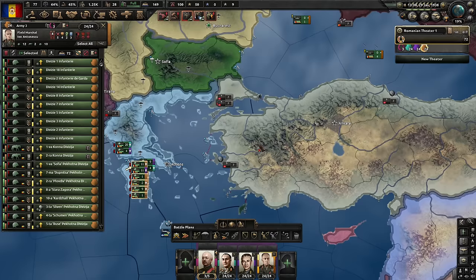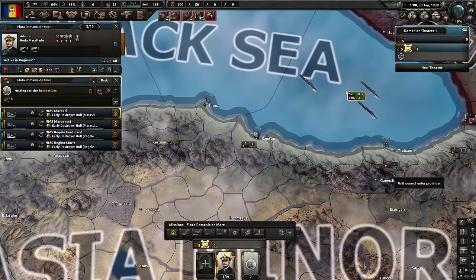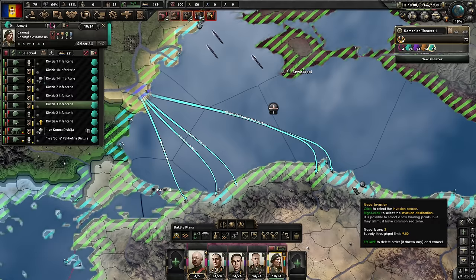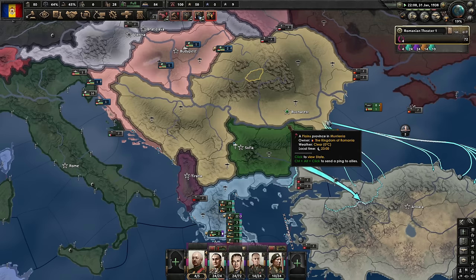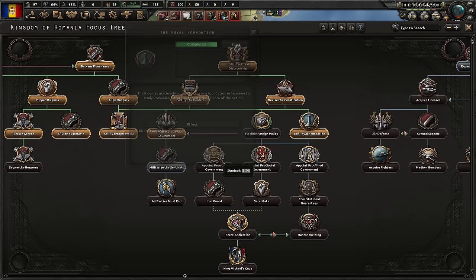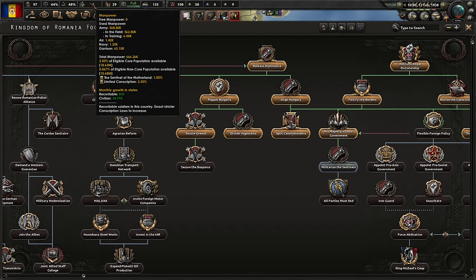We're going to try a naval invasion — if we get the Bosphorus first, it'll be quite easy. Let's split the guys up. They are defending the ports — we'll try to land here; that will supplement our regular attack. We will also try to take over the ports here. I'll first declare war, then wait a little bit so that most of their troops arrive at the front lines, then launch naval invasions. There are also some Hungarian troops I could requisition.